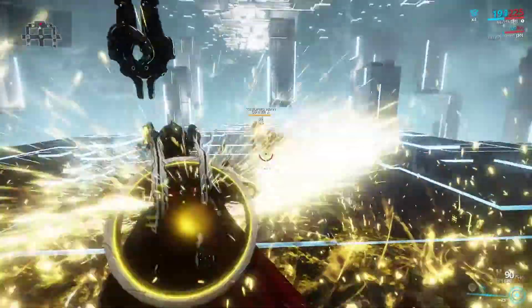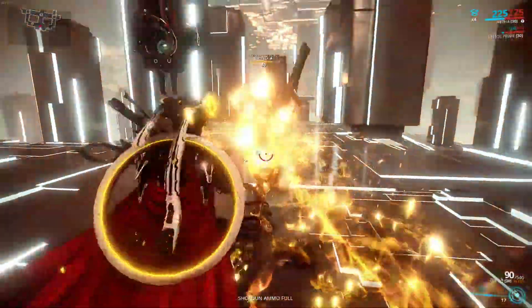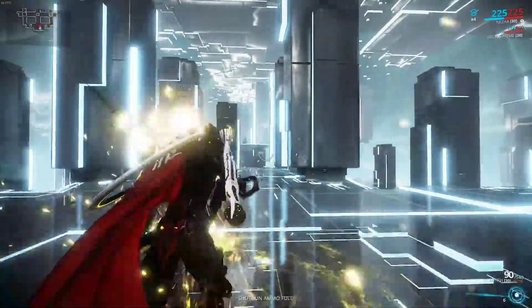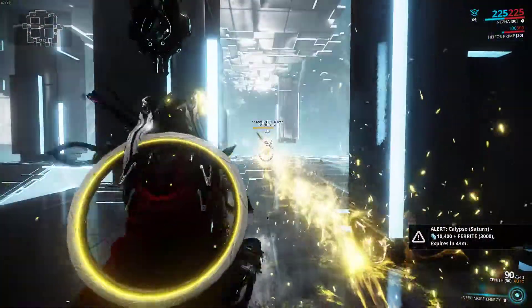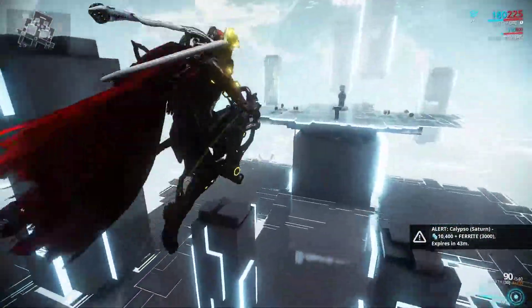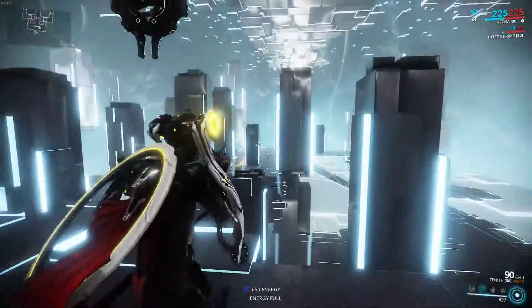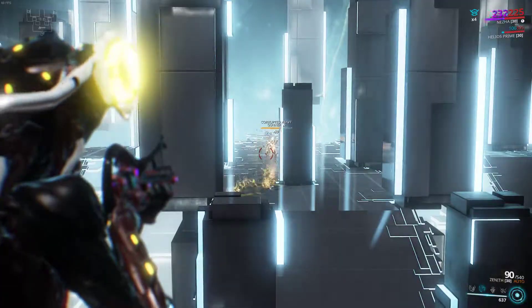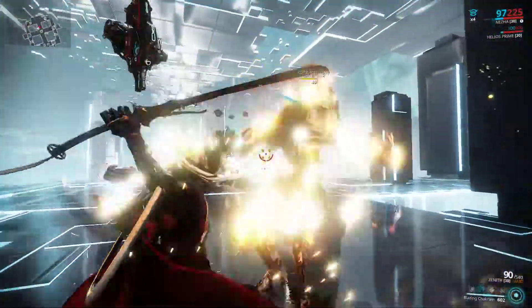And that's my 2. Basically my 2 — on death it will give me healing. However, if I throw it from over here, basically what I can do is throw it and then try to recast it while throwing and I can teleport to it. So that's kind of nice.